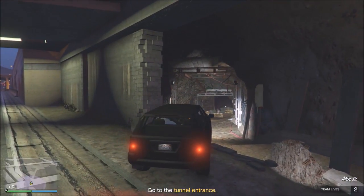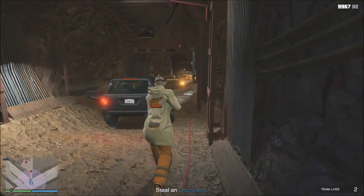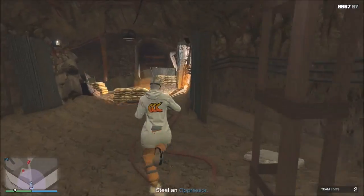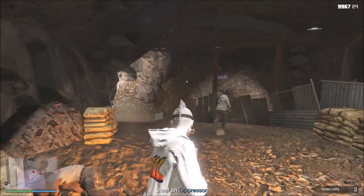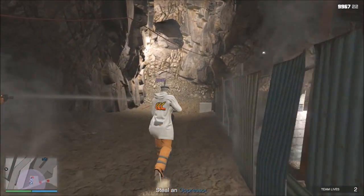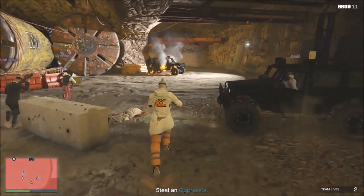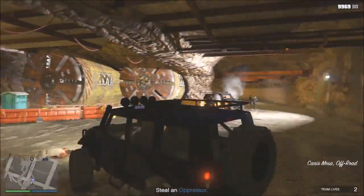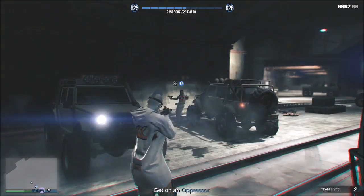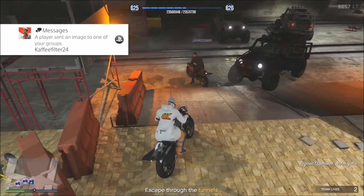The next mission is where it gets really interesting, because if you complete this one you get the discounted price on the rocket motorbike — which has wings you can extend — and that's probably the most interesting vehicle for most players. A lot of my friends bought it immediately because they wanted it. If you complete this mission, you'll actually save a whole million on buying this bike. Just do all these missions beforehand; it only took me one day, and the amount of money you're saving with one day of work is huge.